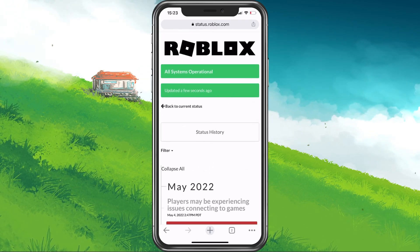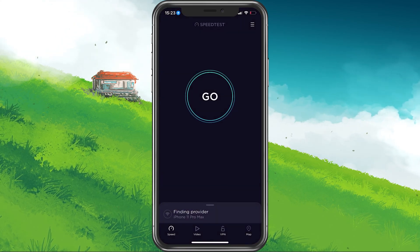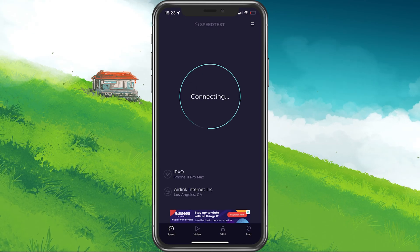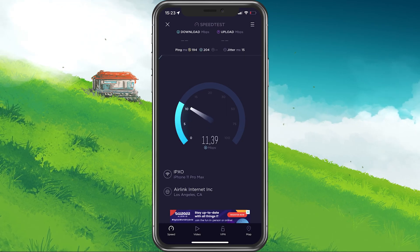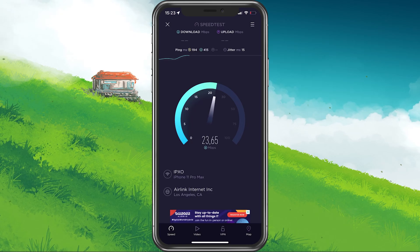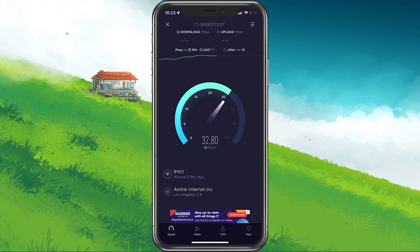In case the server seems to be operational, then make use of a speed testing site or application, such as pTest. This will give you an average latency, upload and download speed for your connection. In case your ping is higher than 100ms or you're having an unstable download speed, then you should consider using a different network connection to play Adopt Me on your mobile device.